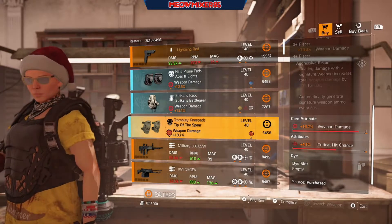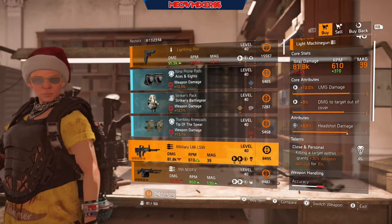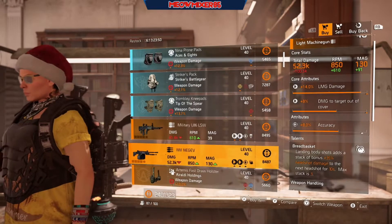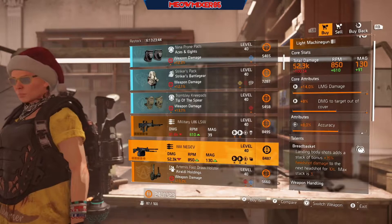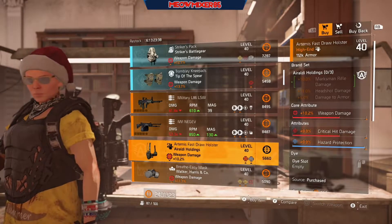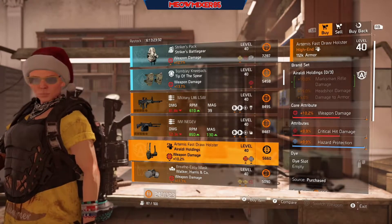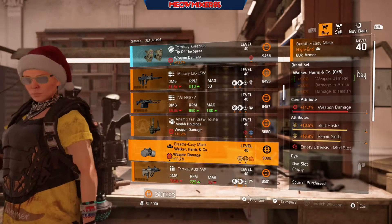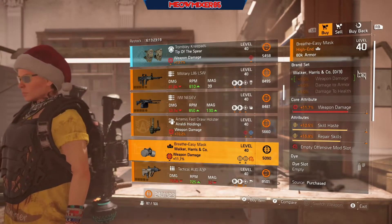Some Tip of the Spear knee pads with 13.7 weapon damage and 4.1 crit hit chance. A Military L86 LSW with 12 LMG damage, 9 damage to target out of cover, 9 headshot damage with Close and Personal. An IWI Negev with 14 LMG damage, 8 damage to target out of cover, 8 accuracy with Bread Basket. A Rialto holster with 10.2 weapon damage, 9.9 crit hit damage, and 9.9 hazard protection. A Walker and Harris mask with 11.7 weapon damage, 10.5 skill haste, and 15.9 repair skills.